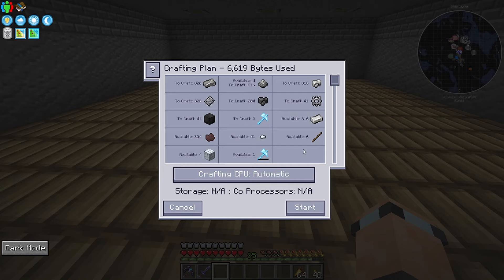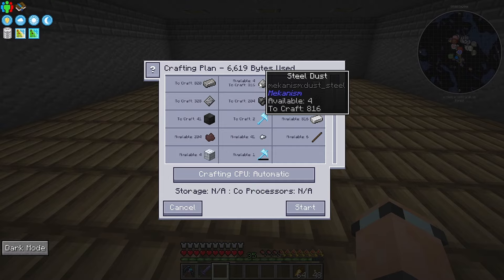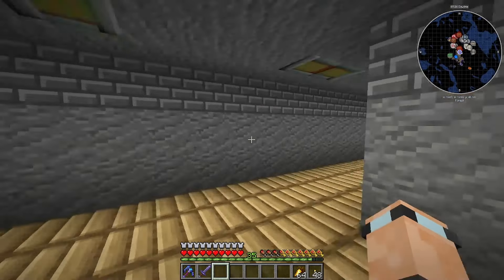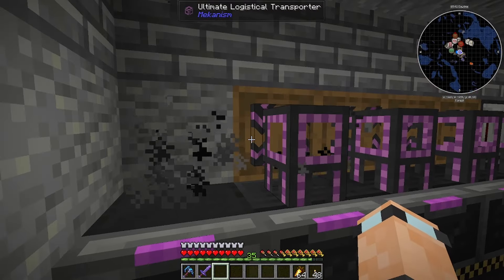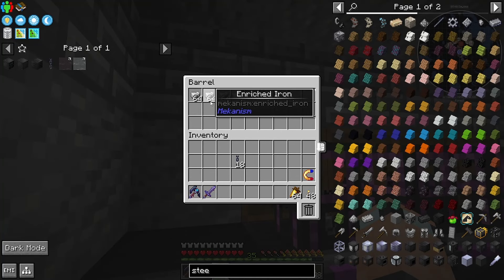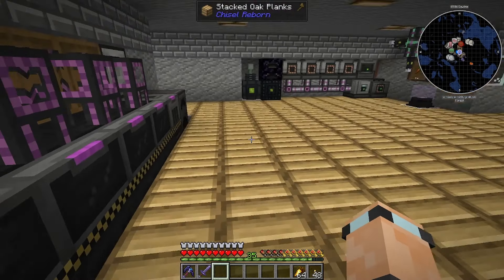We should look into our steel recipe because it shouldn't need the hammer. It uses lignite coal - steel dust - whatever. Start that going. The only issue is this might fill up. I don't think it's going to fill up though - that's everything already done right there. Not too bad. So yeah, I need to wait for that to do its thing.